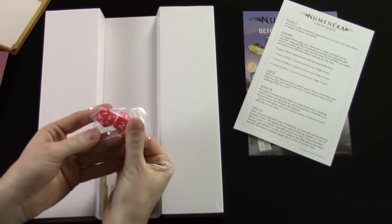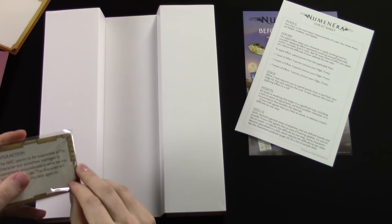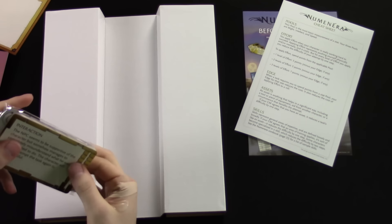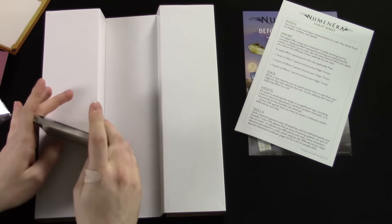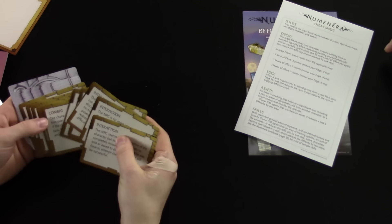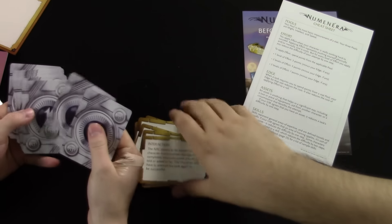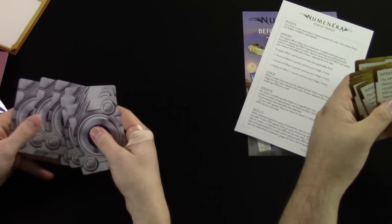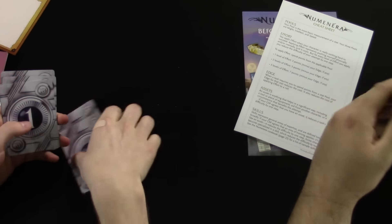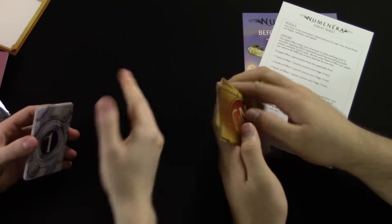The set also includes a D6 and a D20 — two dice to start off with. There are also cards. If you just buy the base book, you don't get cards. These are helpful for the GM, and there are also XP cards to keep track of your experience points. The GM cards are shuffle-and-use intrusion cards.